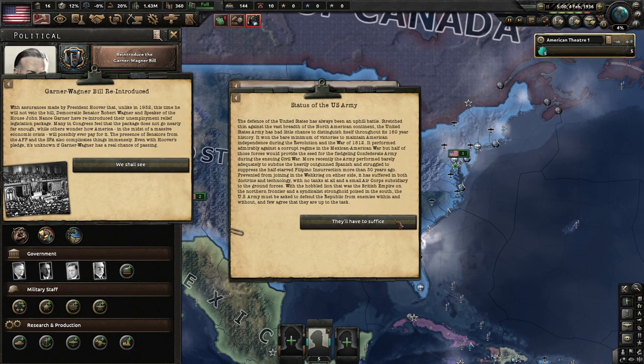The defense of the U.S. has always been an uphill battle. Stretched thin against the vast breadth of the North American continent, the U.S. Army has had little chance to distinguish itself throughout its 160-year history. It won the bare minimum of victories during the Revolution and War of 1812, performed admirably in the Mexican-American War, but half those forces would provide the seed for the Confederate Army. Most recently the army barely managed to subdue the outgunned Spanish. It has suffered in both doctrine and technology with no tanks and a small air corps.